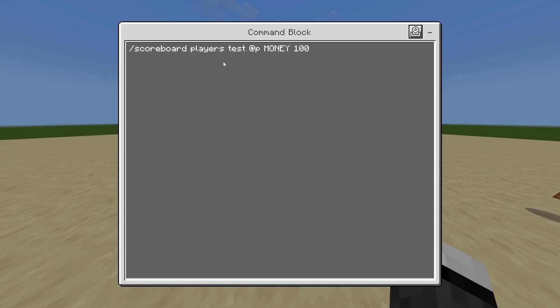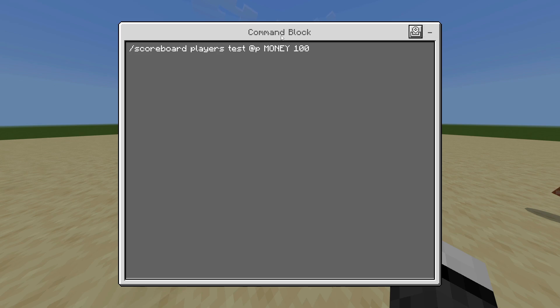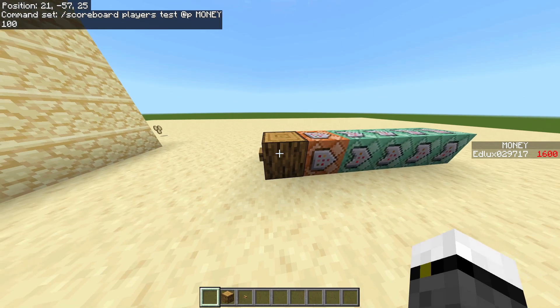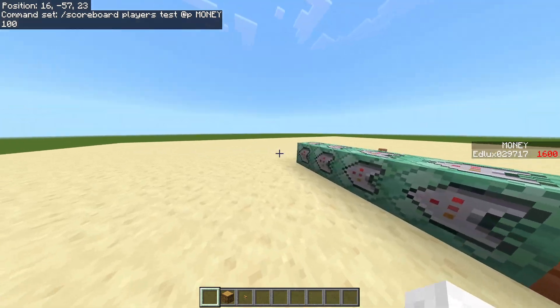The first tester block will have this command: scoreboard players test. @p will be the closest player, with the variable 'money' — which is the variable we just created — checking if it reaches 100. Basically, what it's doing is checking if we have 100 coins. If the player that presses the button has 100 coins, the chain is going to continue and execute.